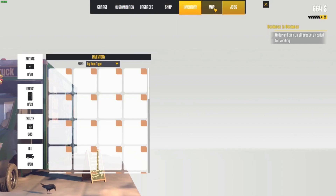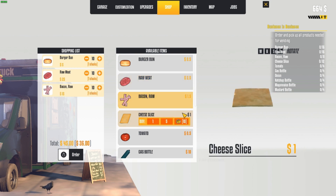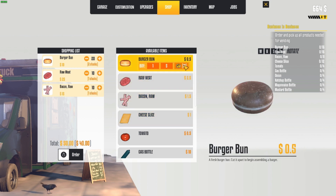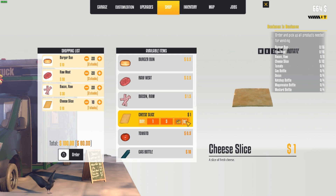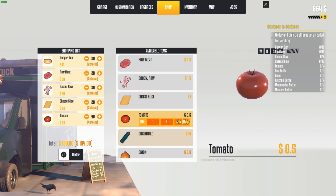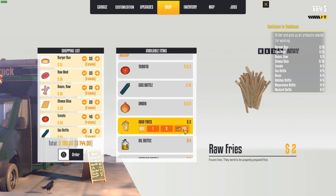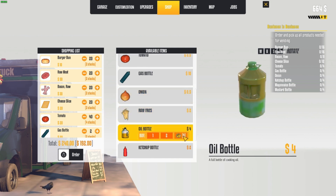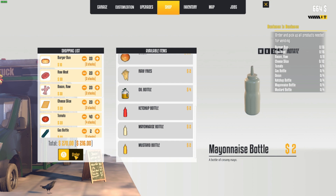It's been a while — let's go ahead and grab as many as we can. Bacon raw — we only need eight but we're gonna grab 10. Grab two stacks of it. Cheese — grab two of those. Just grab two of everything, that way we don't have to worry about it for a little while. Except for the ketchup and stuff because we don't really use that that much. All right, that should be everything I think.